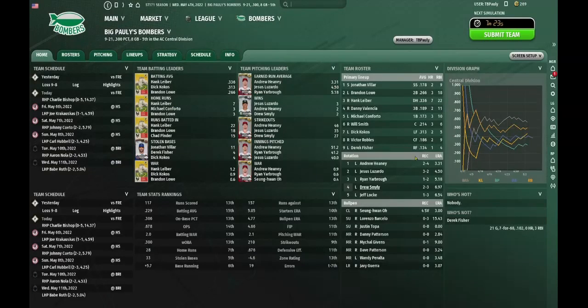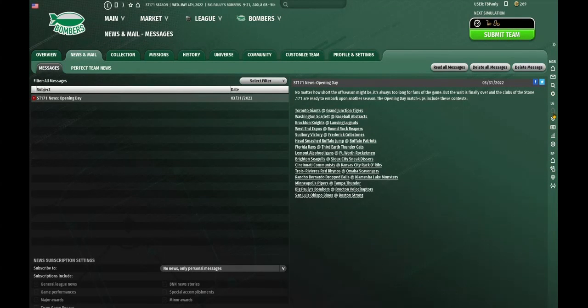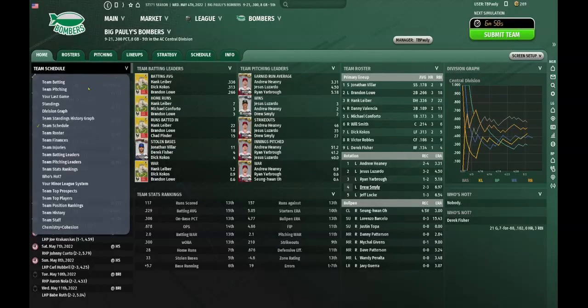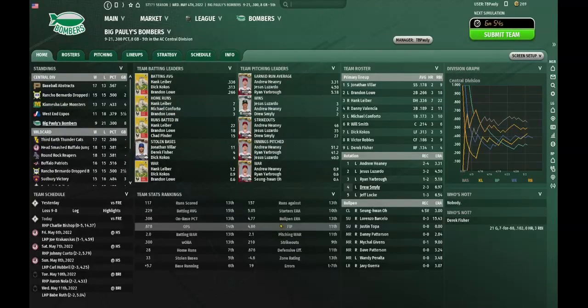I also wanted to show you that you didn't miss much in terms of how well the team's doing. It's 9 and 21. We're in the stone classification, I guess you could say. So this is not a good start for us. I was lamenting the fact that it seems the teams are getting better very quickly these days — 9 and 21, not good.